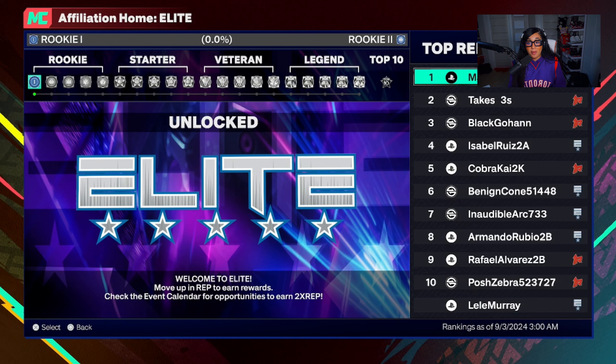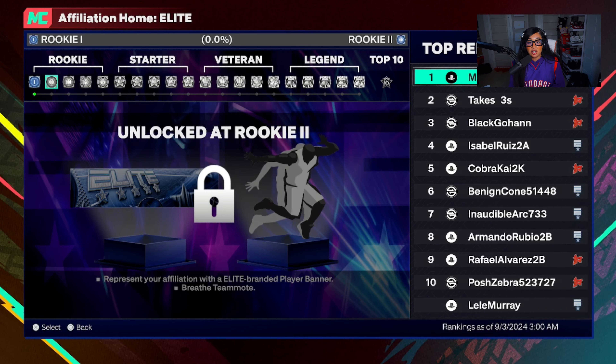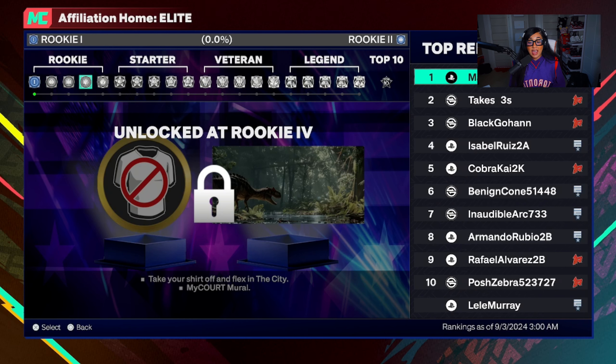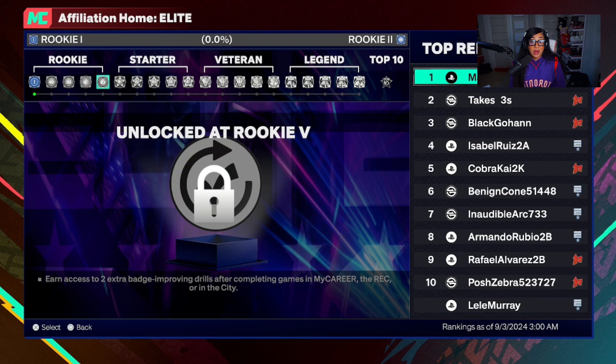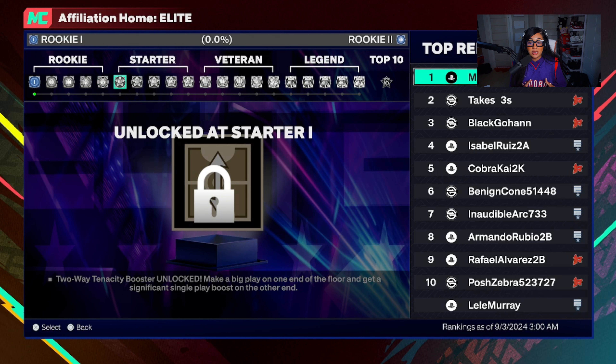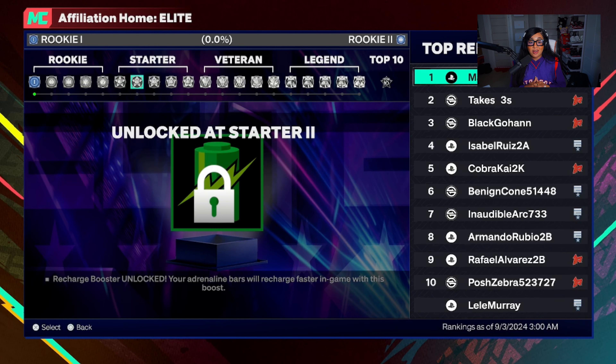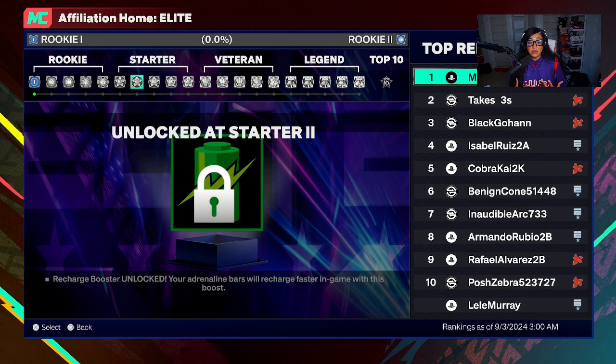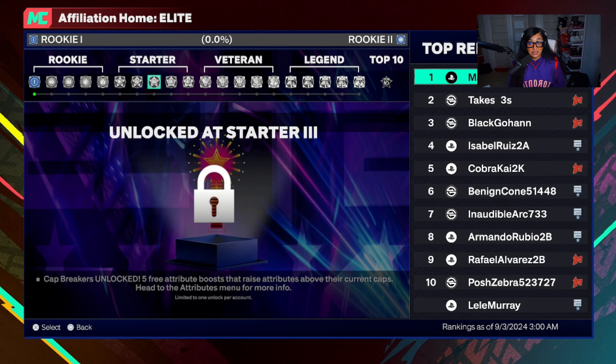The number one thing to know about the city on NBA 2K25 is the Legend Rep Grind. They brought back the Legend Rep Grind — it's still Rookie, Starter, Veteran, Legend, and Top 10, with five tiers at each until you reach Legend 5. And to tell you the truth, the rep rewards are lit. There are so many rewards at every single rep tier, and some of them are even gameplay-related. It's a really well thought-out Legend Grind this year.